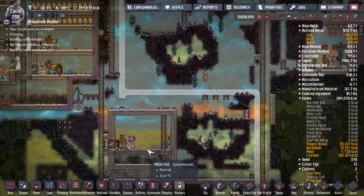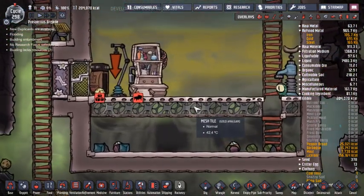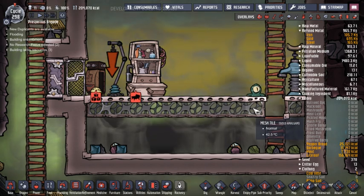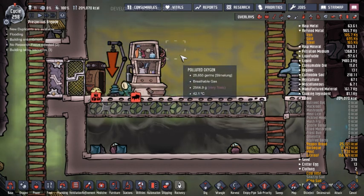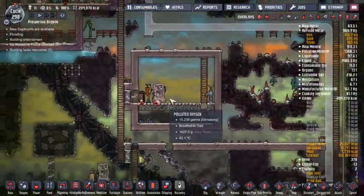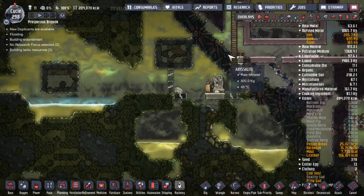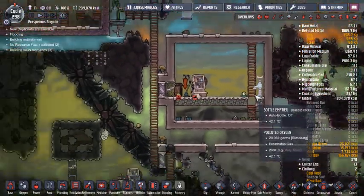First, I kind of want to trap our morb up in the upper areas so he's out of the way. That way I don't have to have this mesh tile. I realized it's going to be a problem that the puffs can't drop their slime directly onto the ground, and that seems to be my best plan of attack on getting the oxygen that he's creating taken care of, because it's starting to add up.